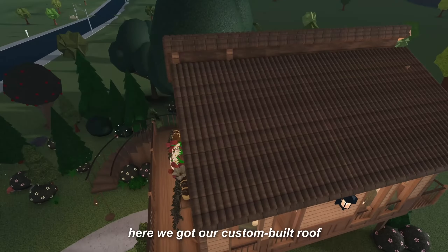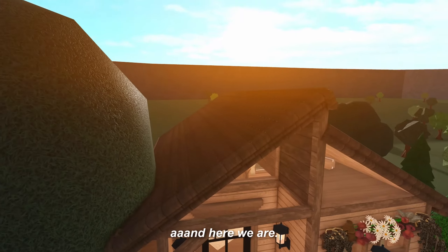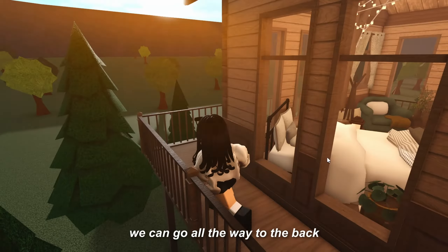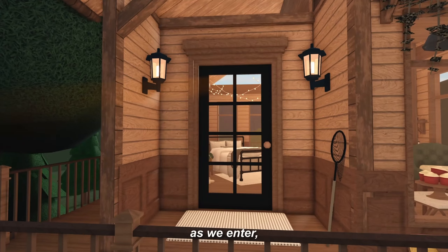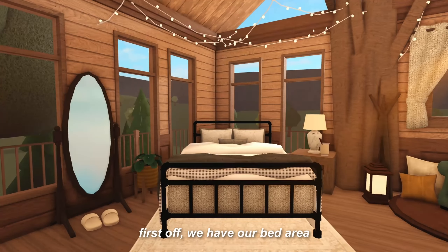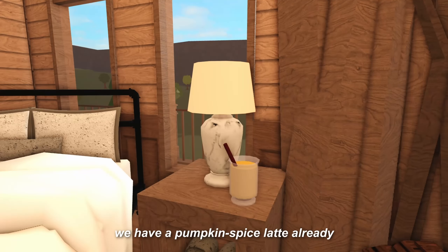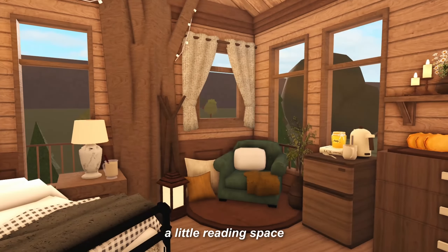Here we got our custom built roof — I'm so proud of it. Never have I ever built a custom roof, and here we are. So here we have a set of spiral stairs that takes us up to the treehouse. And here we just have a little balcony going on. We can go all the way to the back, get all the nice views. And a little seating area too, which is so cute. As we enter, here is how it is looking. First off, we have our bed area — very cozy. It looks even better at nighttime with all these lights, which I will show you guys in a bit.